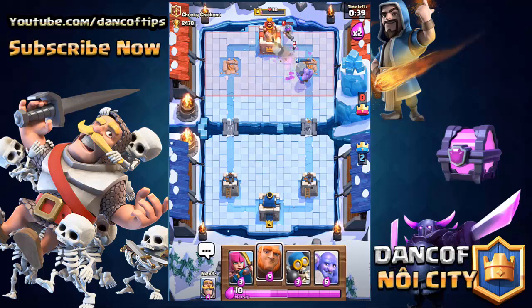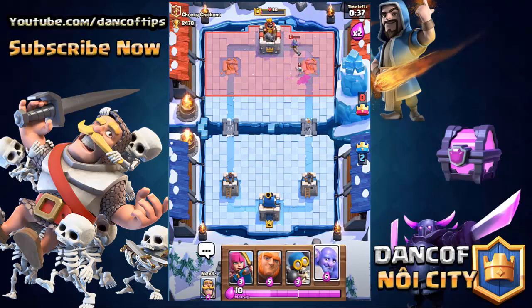The Musketeer actually is gonna have one HP before the tower gets down to 90. One more Bowler will be able to finish it off, and that's gonna do it for the battles inside of this video.